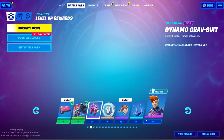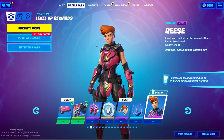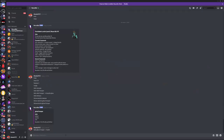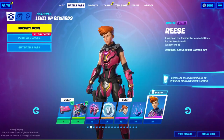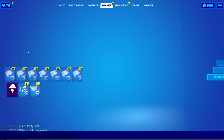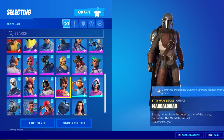We can do skin ghoul trooper, then dash dash v equals pink, and there we have the pink Ghoul Trooper. Let's check Reese — but Reese has no variants either, so it looks like they haven't added variants for a lot of the new Season 5 skins yet.